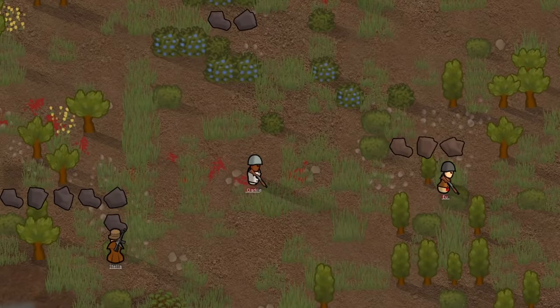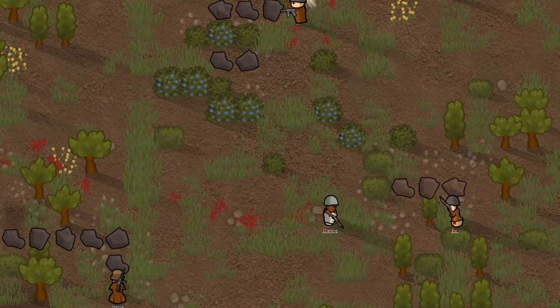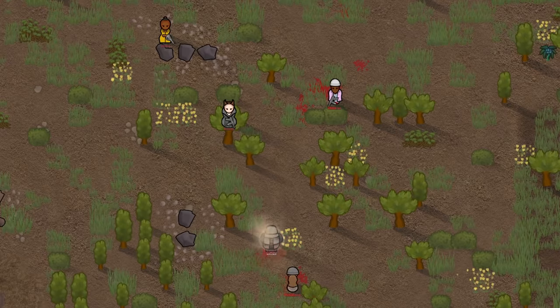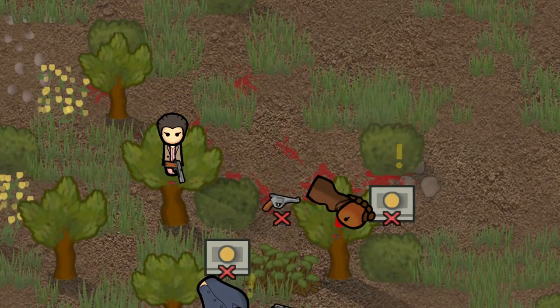For ranged tactics, you have the flanking, tanking, and outranging strategies. To flank, aggro the raiders behind cover and then send other gunners around to get a better angle. To tank, have a shielded colonist aggro gunfire and then send out your gunners to fire at the enemy. Outranging is when your gun just has more range than the other raiders' guns.